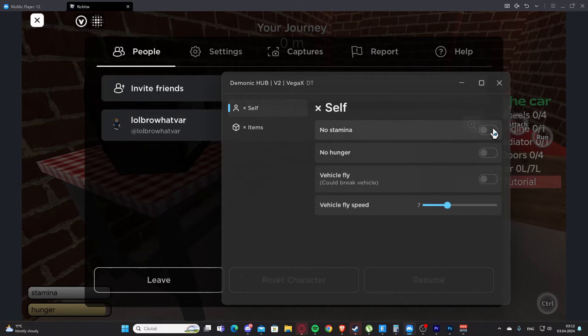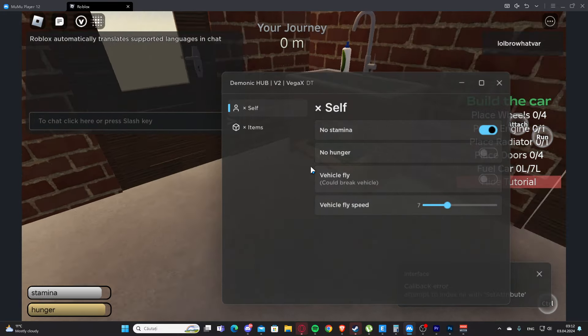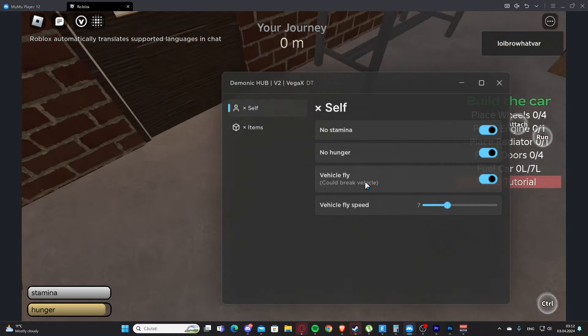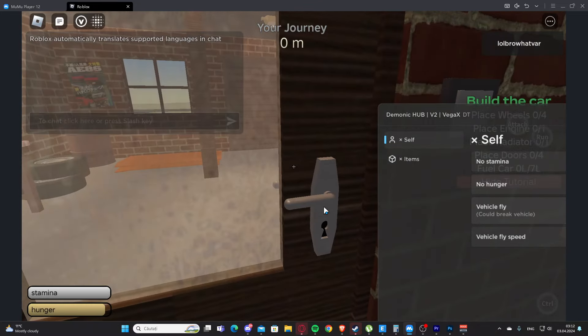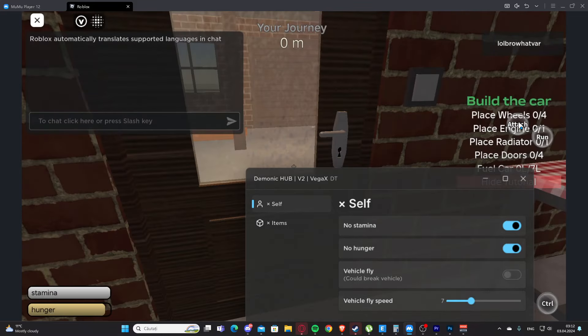We have the self tab, and we have no stamina, so this is going to give us infinite stamina. We also have no hunger. We have vehicle fly, so basically with this we can fly with the vehicle. Let's see if I can get out — I don't think I can because I'm on emulator.